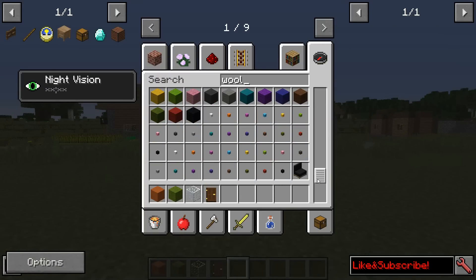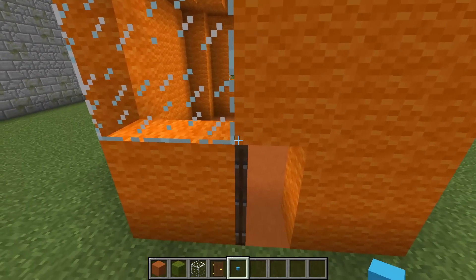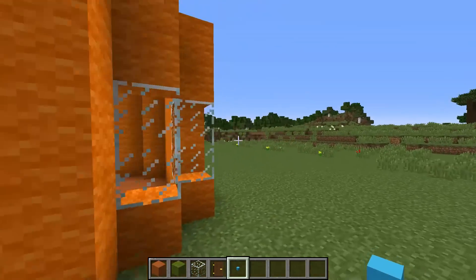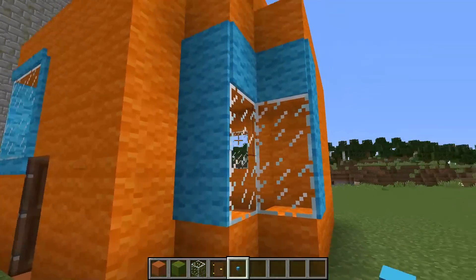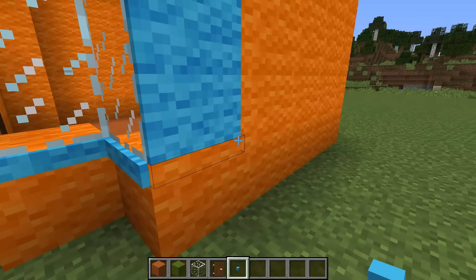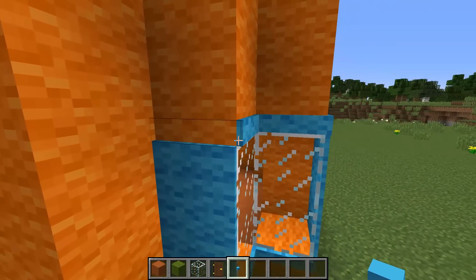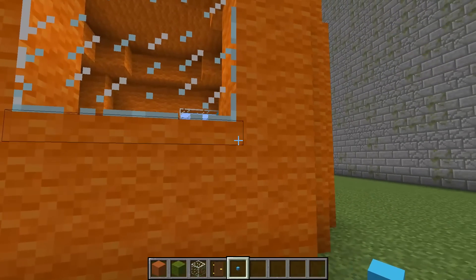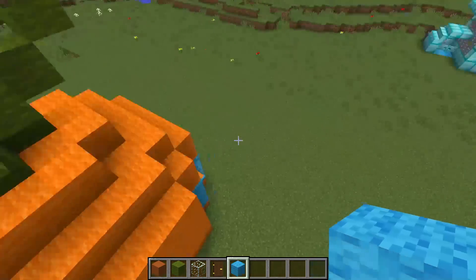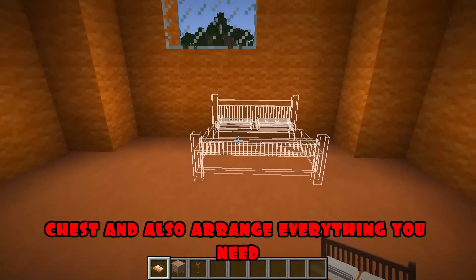With the help of very small blocks, I make a frame for windows. Nice. The last window is ready. It's time to arrange the furniture. I put a bed, chests, and also arrange everything you need.